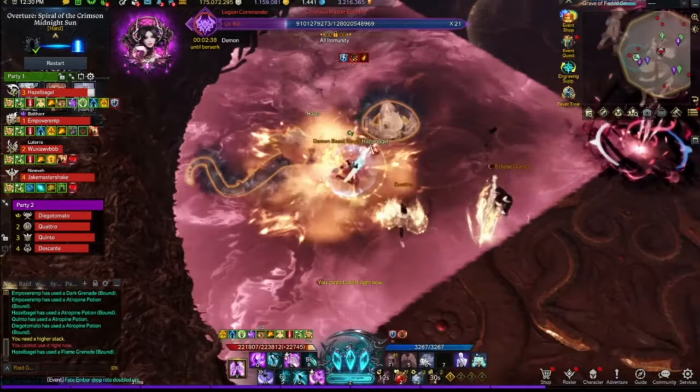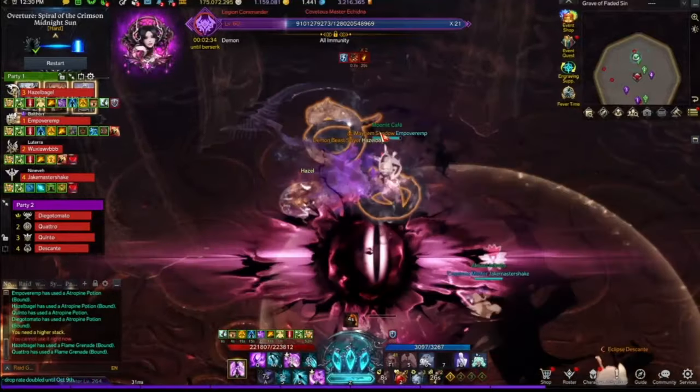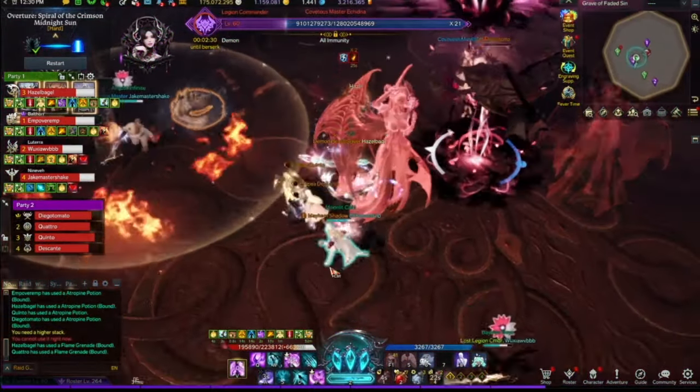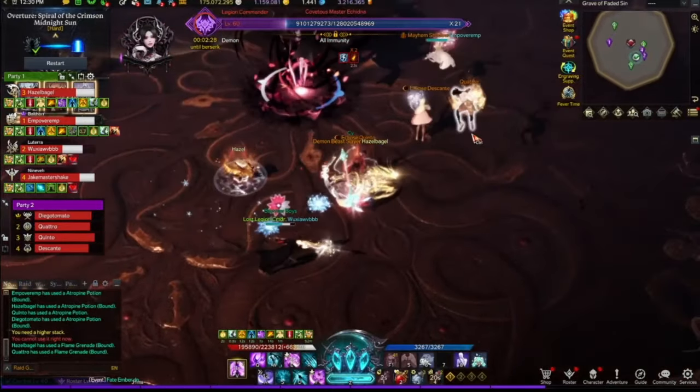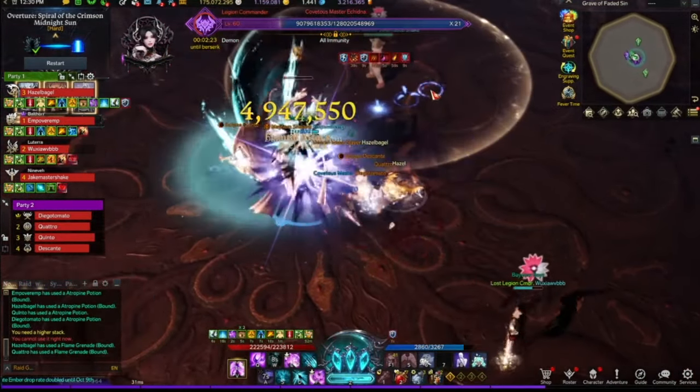I don't want to hear anyone saying I'm a rat — I am not. Here I use my Flame Grenade because I did get targeted and I want to make sure that I cover the nine o'clock side. I did get hit by a heart but I instantly got purified. Paladin for the win.